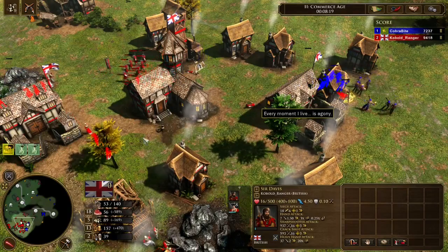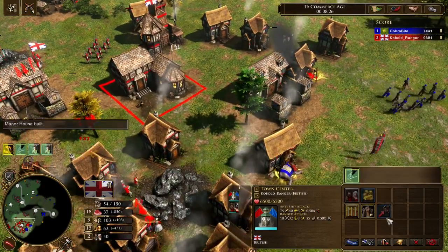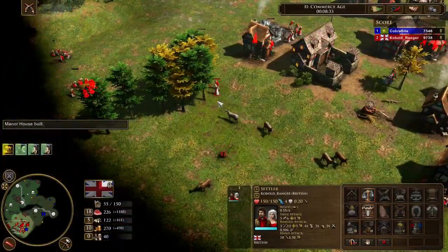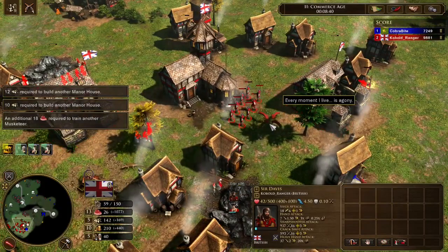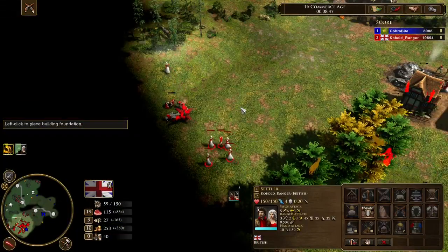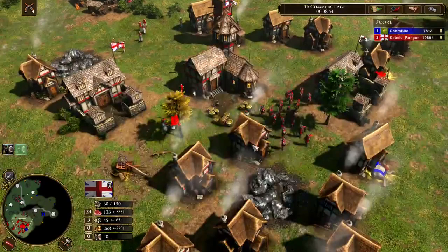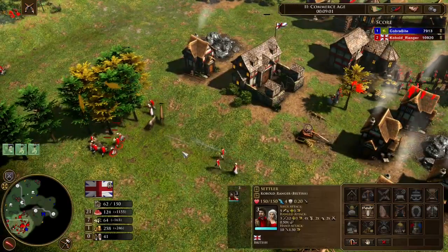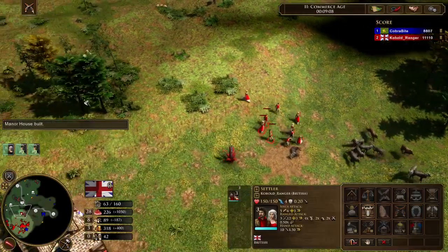He's still retreating because I have an outpost shooting him and a town center, so there's no point for him to stay. I can still call in Minutemen any time. I have a bit more on wood now so I'll make a couple more houses. But you really don't need too much on wood — if you have too many villagers chopping, your eco slows down. Chopping wood for manor houses means you don't actually gain resources; you just get a villager that eventually pays back the wood cost.